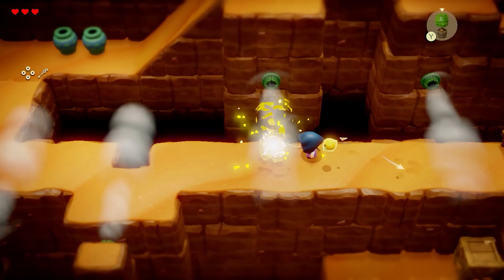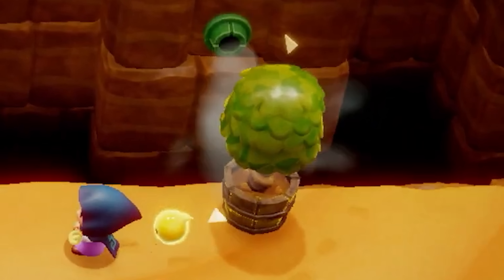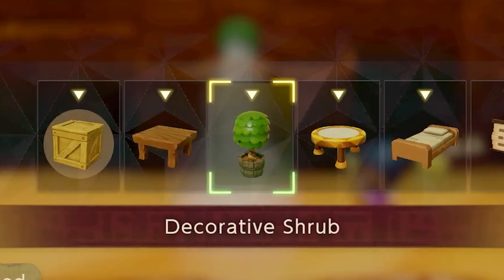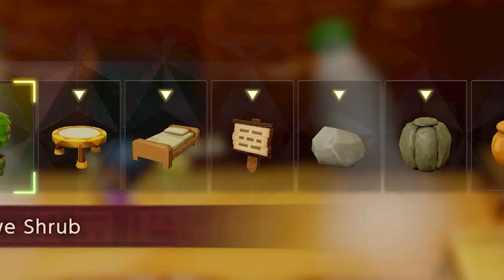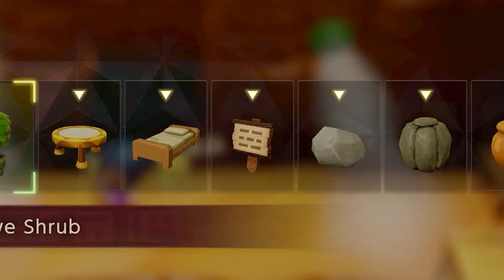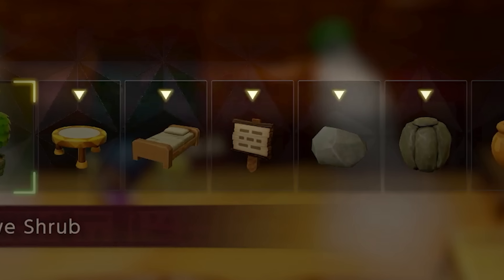She summons a crate to jump over the first air current, and we can see how environmental hazards like strong gusts of wind can affect these objects — every item will have its own unique properties. A decorative shrub placed in front of the wind is heavy enough not to get pushed, unlike the wooden box. During this clip, we also see a menu with a list of all currently saved echoes: a trampoline-shaped table, a wooden sign, a rock, and some sort of boulder. Above each is a single triangle representing the summon cost, and the left side appears to be a sorting method with five different types.